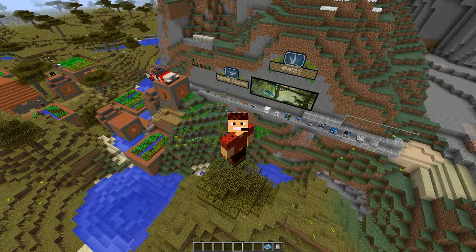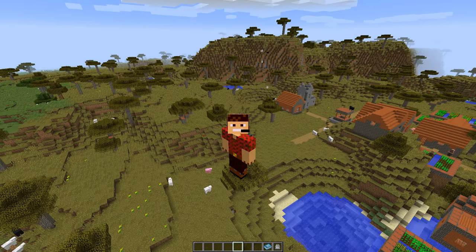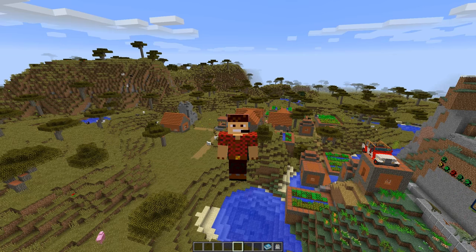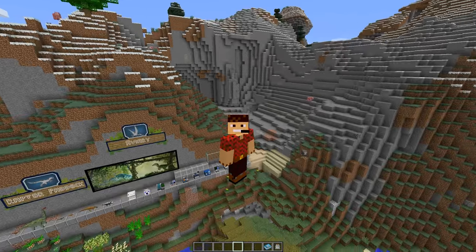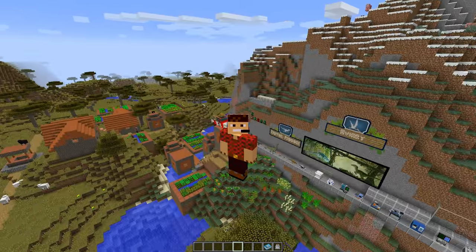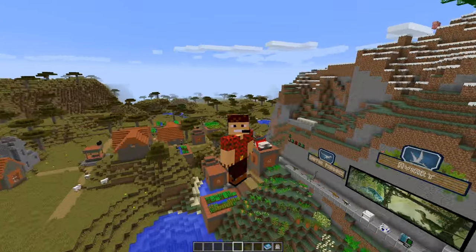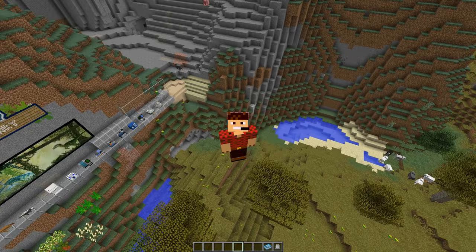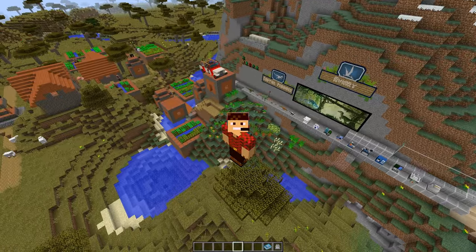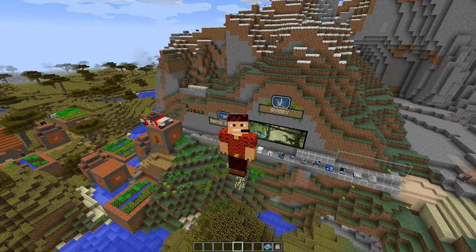We are in Minecraft 1.10 because Jurassicraft has come out for 1.10 and Minecraft 1.9.4. I haven't tested the 1.9.4 yet — I went straight to 1.10 and generated a world using Jurassicraft. You need to check the correct Forge and the correct library file as well, which should be in the description.